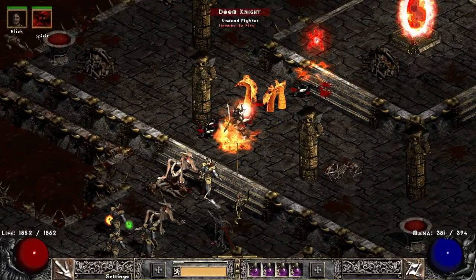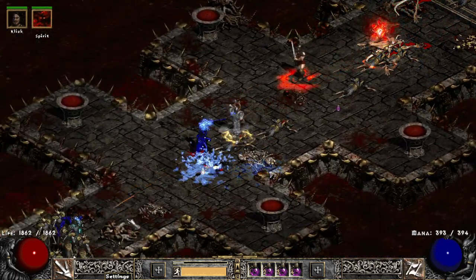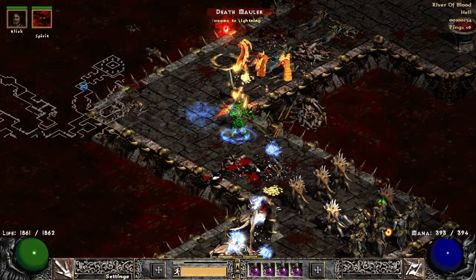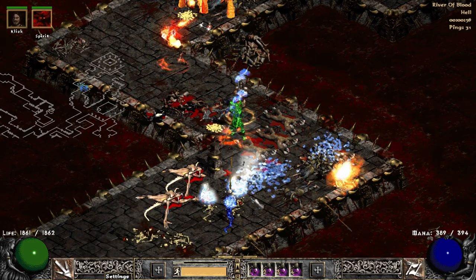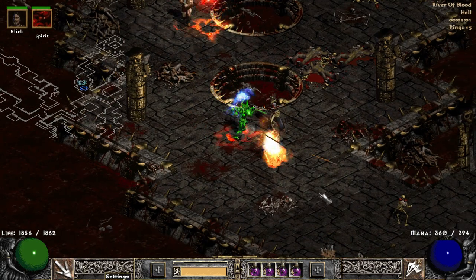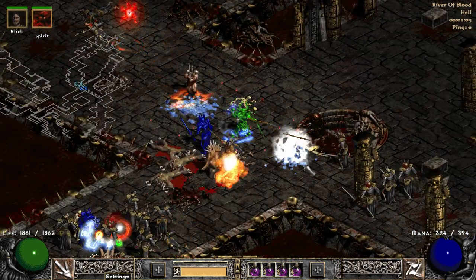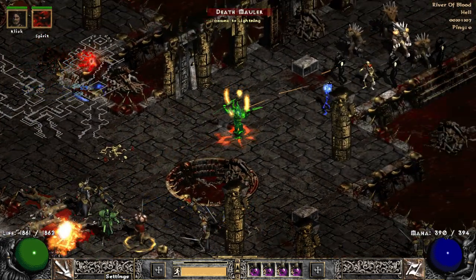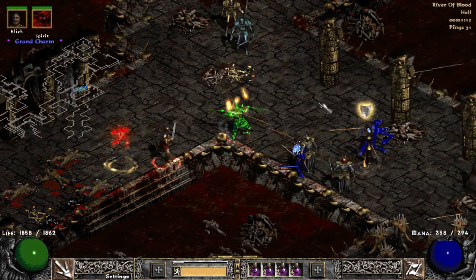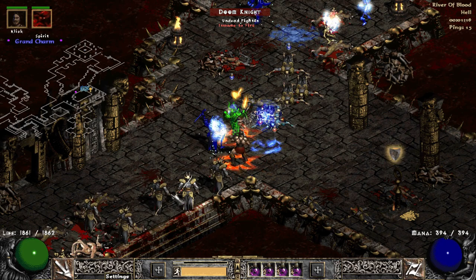Thorobarb uses Double Throw as its main attack. You will need two throw weapons to use Double Throw, including javelins, flying knives, flying axes, and so on. The best in slot weapon choice is simple: choose those with higher average damage. I mentioned the same thing in my Whirlwind video. I would say the best throw weapon is something corrupted, rare, or crafted with over 500 ED.